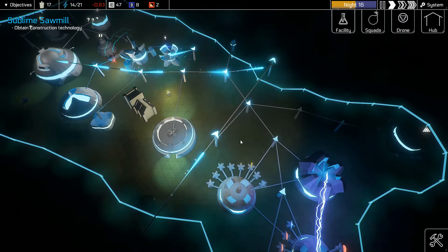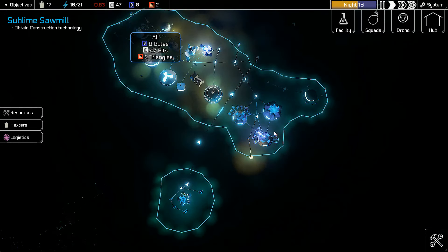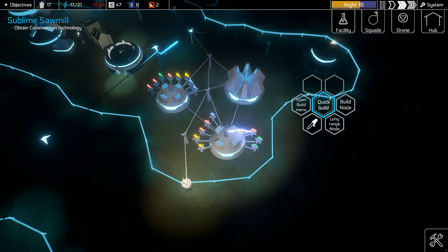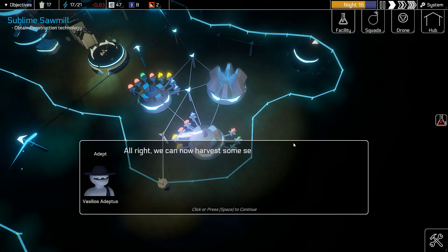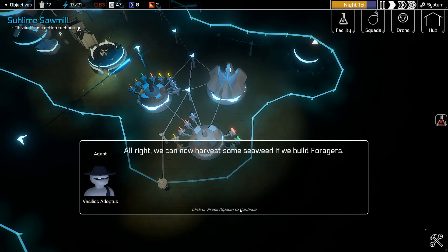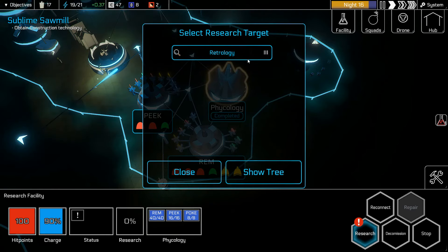Hey everyone and welcome back to Hexters. There's been another update in between episodes. Our research is going — let's speed it up a little. There's been some changes in the build menu: we now have a little drop tool, which means I can pick a building and use the dropper to build some more. Let's harvest some seaweed if we build foragers.